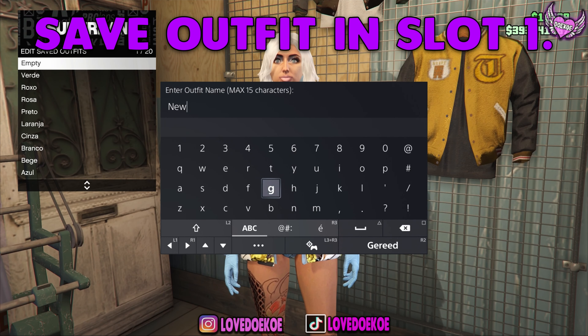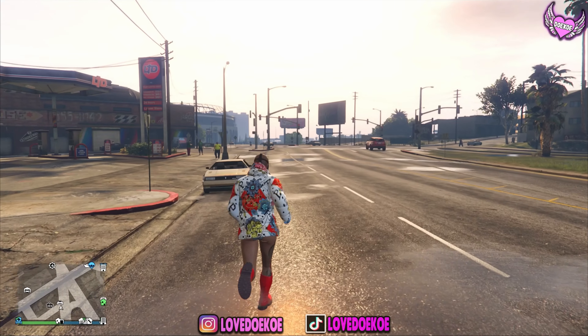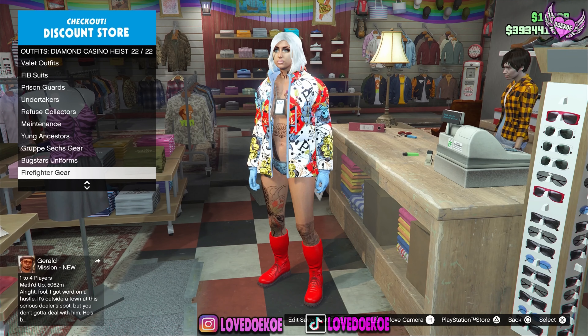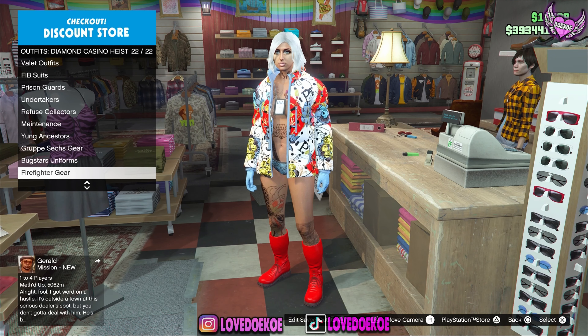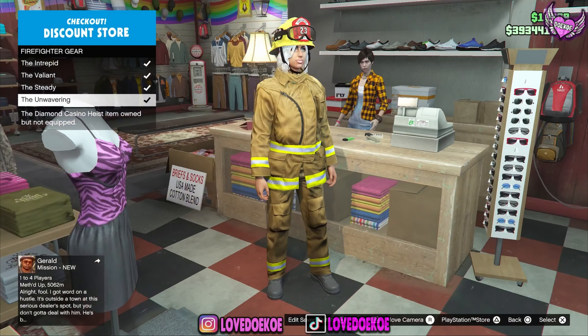When you spawn into the mission, open up your interaction menu, then go to style, go to accessory, and change a random earring. Now you can quit the mission to your phone. When you're back in online, make your way over to any random clothing store.